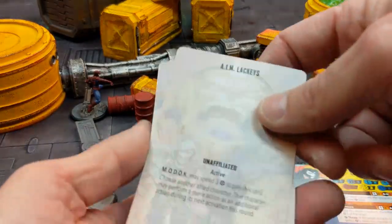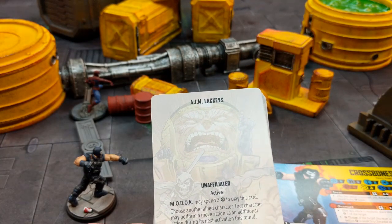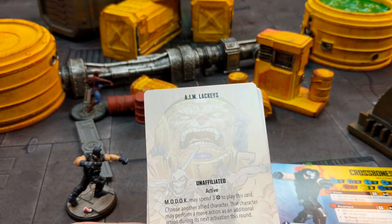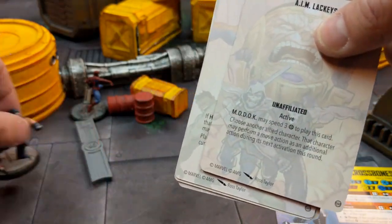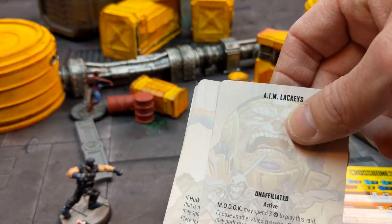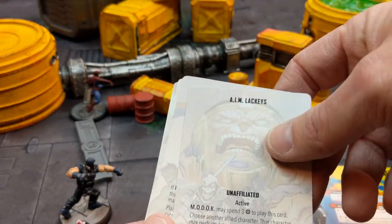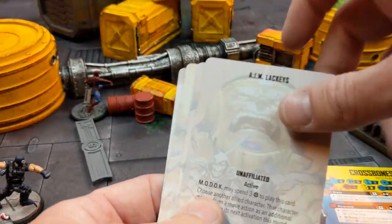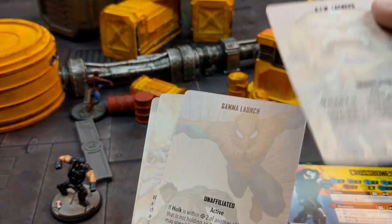Next is MODOC's tactics card, AIM Lackey. MODOC may spend three power to play this card, choose another allied character — that character may perform a move action as an additional action during its next activation. I believe this gives you an extra free movement next round, giving Crossbones effectively three actions in a turn with one being movement. That's going to help the slow Crossbones get across the board — super helpful.